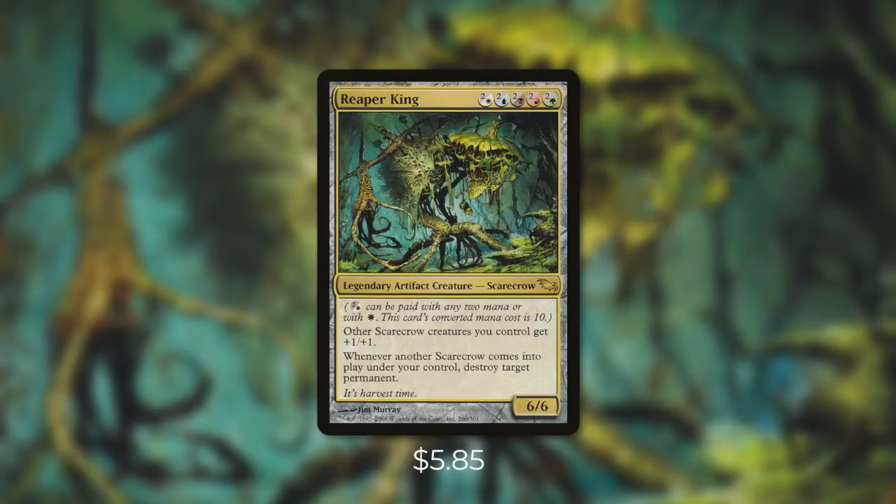Today's commander is Reaper King. Reaper King is a 6/6 scarecrow with a very complex mana cost — it costs 2 or white, 2 or blue, 2 or black, 2 or red, and 2 or green, so depending on your mana situation it can cost anywhere from 5 to 10 mana total. It gives other scarecrow creatures you control +1/+1, and whenever another scarecrow comes into play under your control, you destroy target permanent. Scarecrows aren't a particularly powerful tribe, but this effect is incredible.